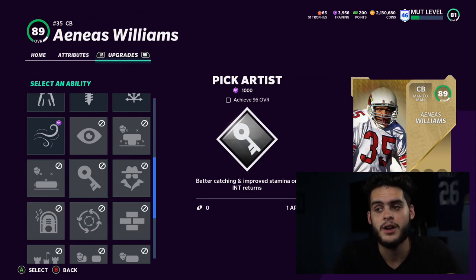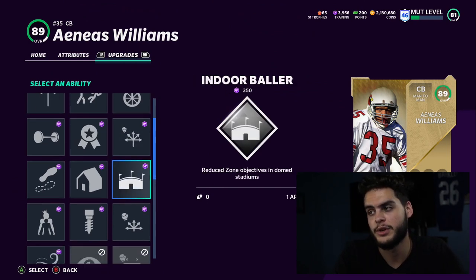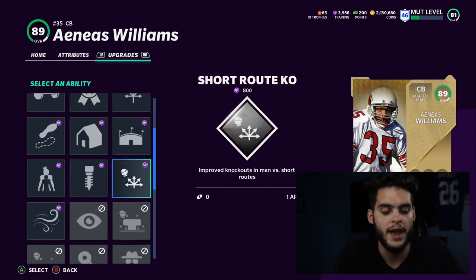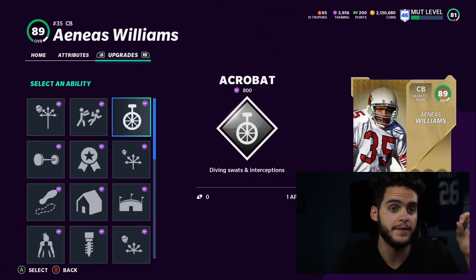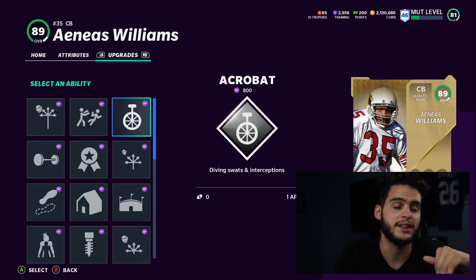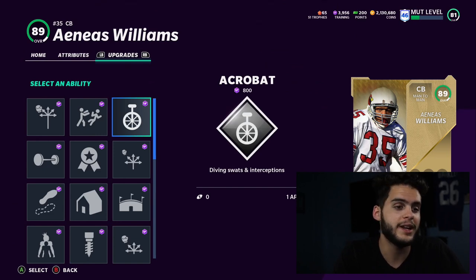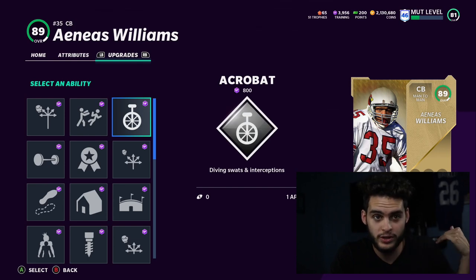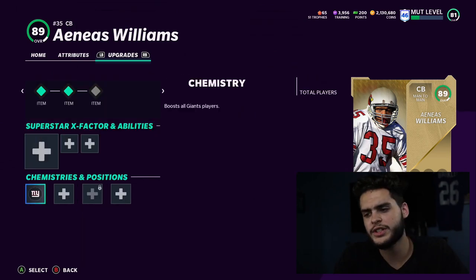So defensively my two favorites are Edge Threat and the KO abilities — deep, medium, and short route KO. Offensively, my favorites are Quick Draw and Reach for It. Quick Draw is noticeable immediately — you'll be making throws people think they have you sacked on. And the best part is when people think they have you sacked, they sometimes switch off coverage to go for the sack, and your Quick Draw still gets that pass off as they let go of their user.